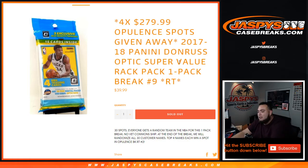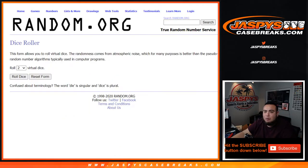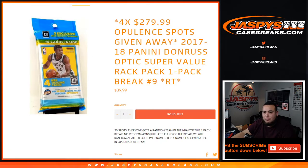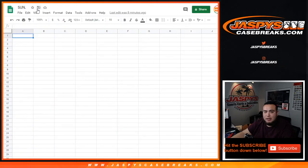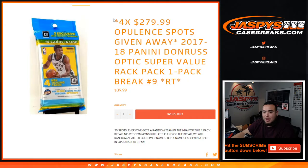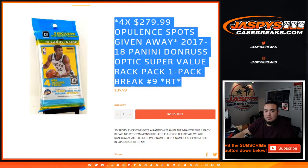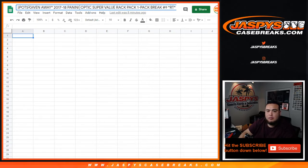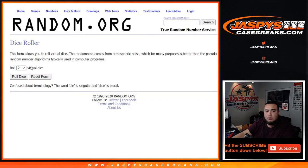We'll distribute hits out of this rack pack, and then at the end of the break we'll randomize customer names again. The top four — actually one through four — get a spot each in the break of opulence. Let's do the break first, guys. Let's roll it.